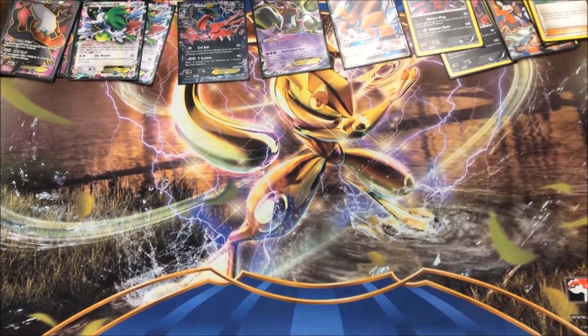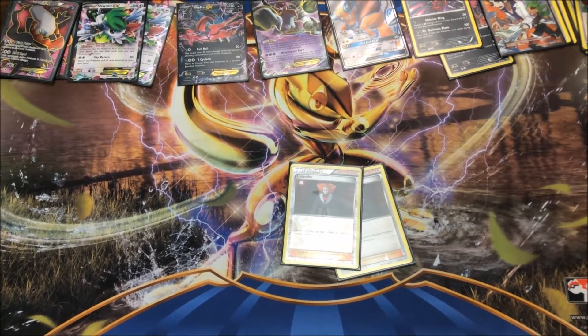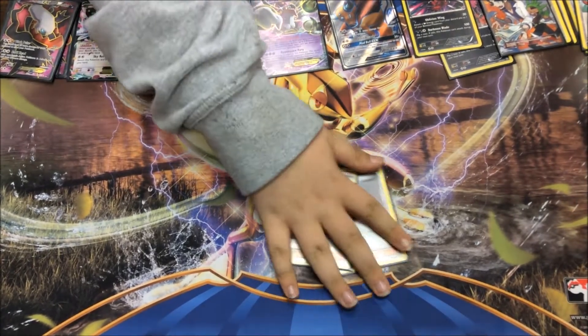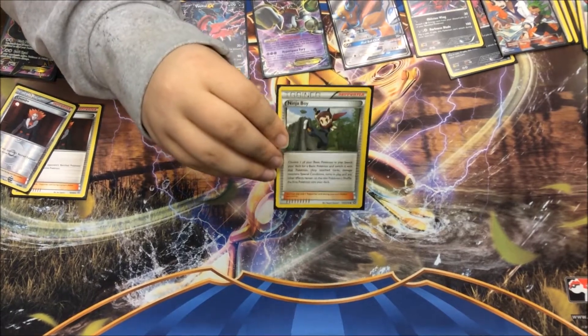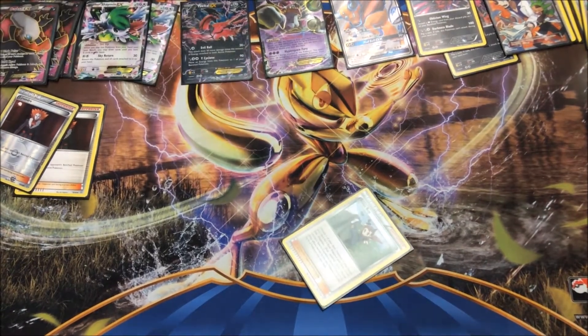I play two Lysander. I find Lysander helps get two prize cards. Then I play one Ninja Boy because I'm playing Tauros — when one of my Darkrai is about to faint and I have a Ninja Boy, I can make a play.